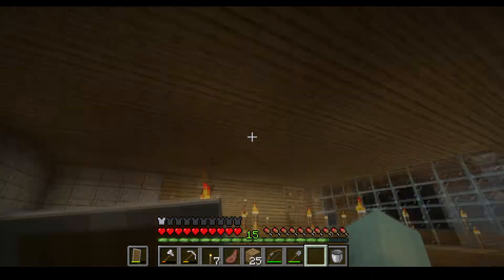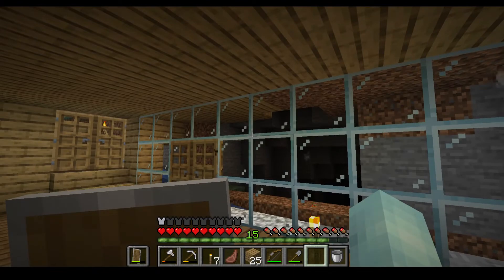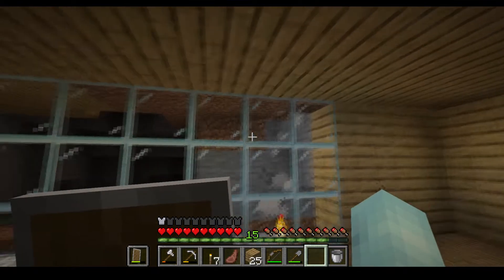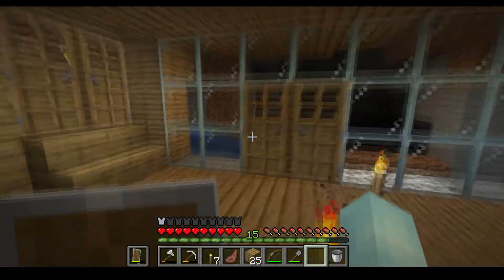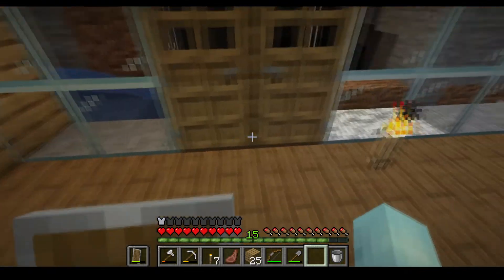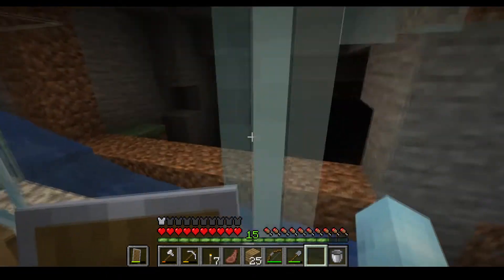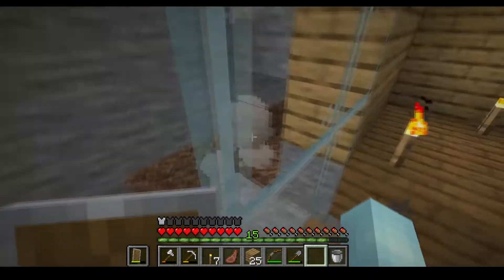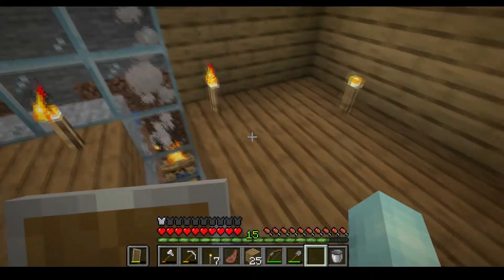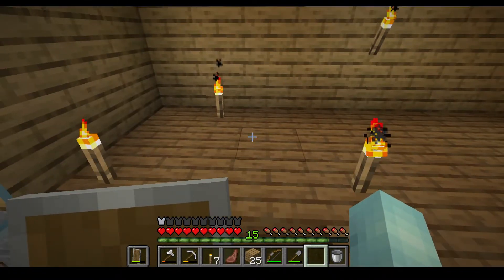We are still going to be doing a few things in this tutorial. As you can see, I did say in the last video that I would take out this wall here and put glass - and that's exactly what I did. I took it all out. I might put wood down below. We can now see mobs as they come through.